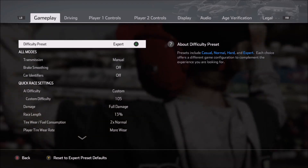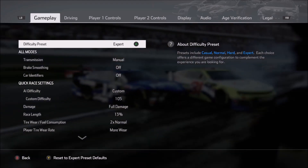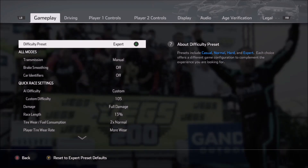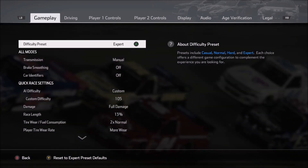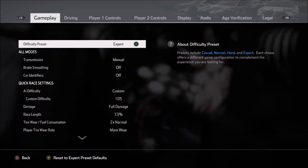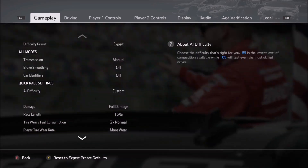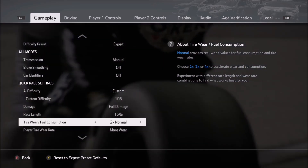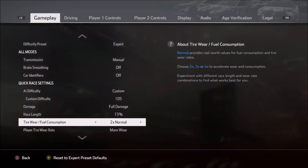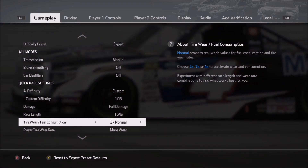One of the big changes for the physics in NASCAR Heat 4 is the addition of tire wear. Tire wear is going to have a huge effect on the setup that you're running. So it makes sense that before we get into setup discussion, we talk a little bit about the options that I use while I'm testing for these setups. We'll start off in the options menu under the gameplay tab, and then scroll down to tire wear and fuel consumption. Normally I do this on 2X. I don't like to go any higher because I do like long green flag runs, but I understand that some of you like to go all the way up to 4X.